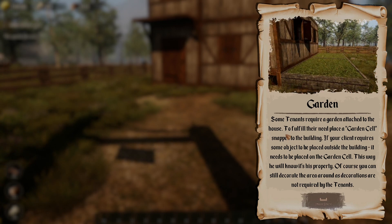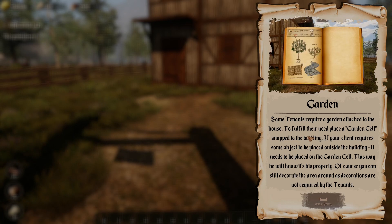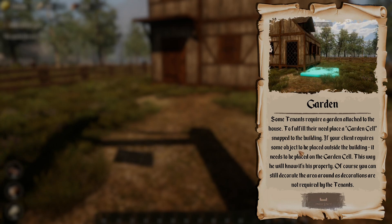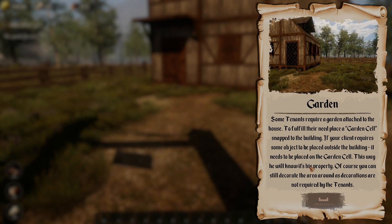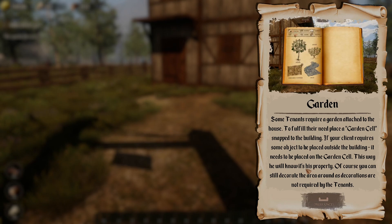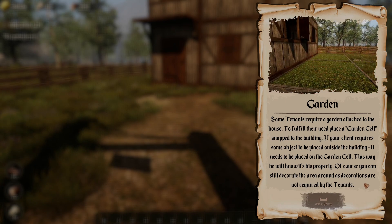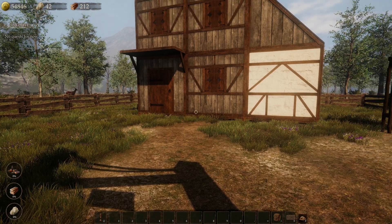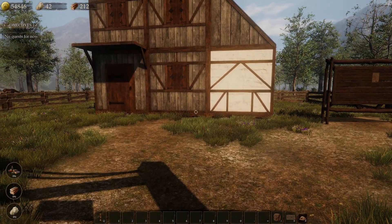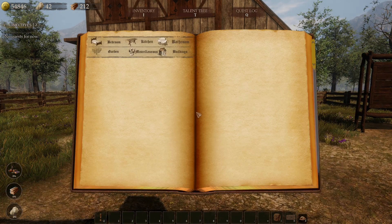To fulfill their need, place a garden cell snapped to the building. If your client requires some object to be placed outside the building, it needs to be placed on the garden cell — this way we know it's his property. You can still decorate the area around as decorations are not required by the tenants. I should build myself a little garden plot attached to the house!